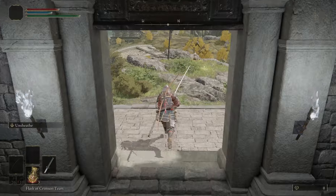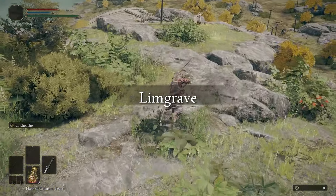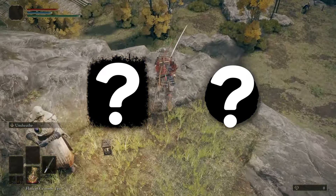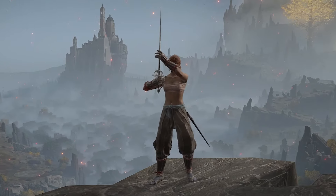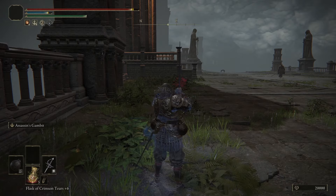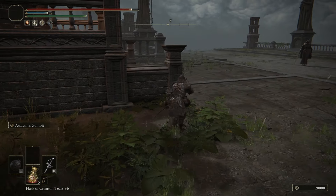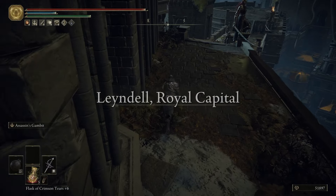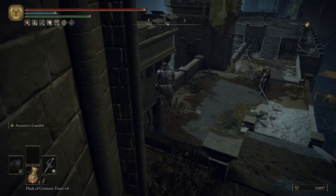As with all Elden Ring runs, this one starts with setup, but since everything is Melania, things are a little more involved than normal. We have two major early game goals, the first of which is to get Assassin's Gambit. This Ash of War gives us a massive stealth buff that reduces enemies' aggro range by a considerable amount and silences our footsteps. It's pretty much a required item for traversing certain areas of the game where there's a high density of enemies.